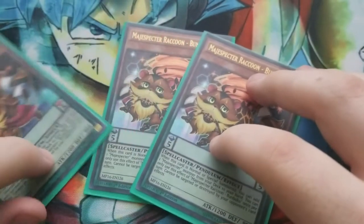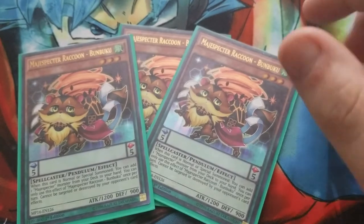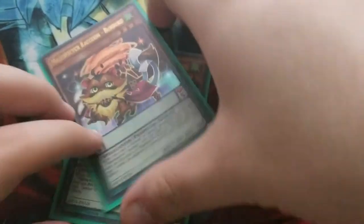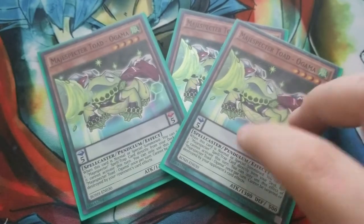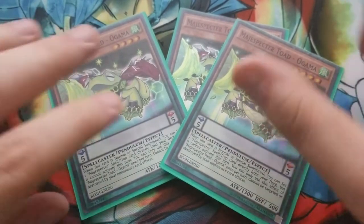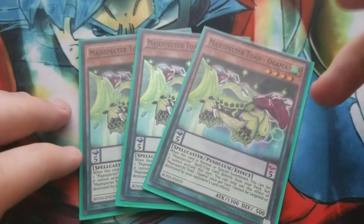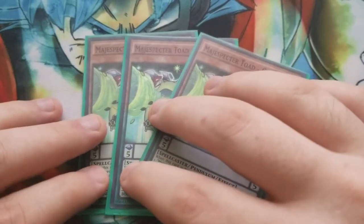Three Raccoon — your big searcher. You usually want to grab a Fox with him, works out really well. Three Ogama, or Toad. If you can't go for Fox, you usually go for Toad — that's the secondary card you want to grab.